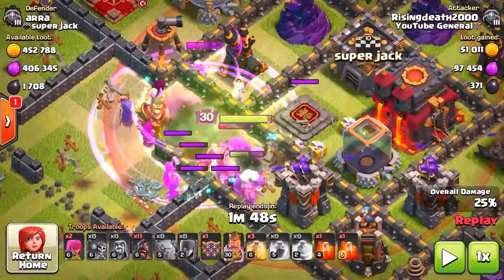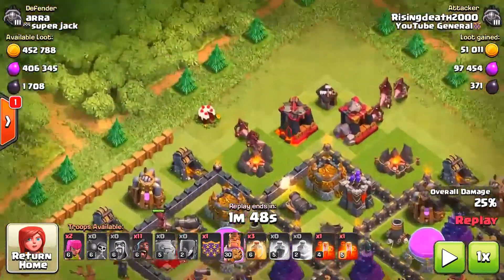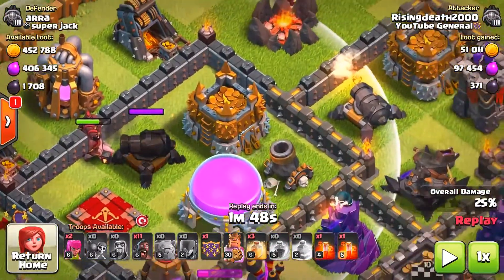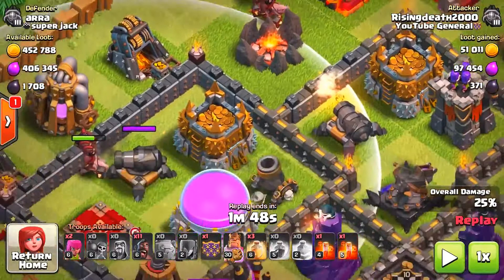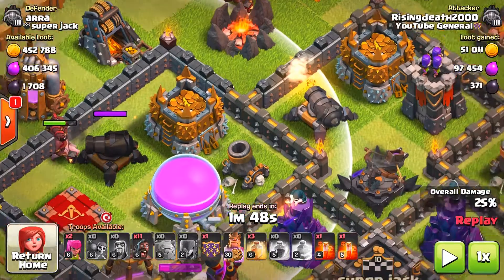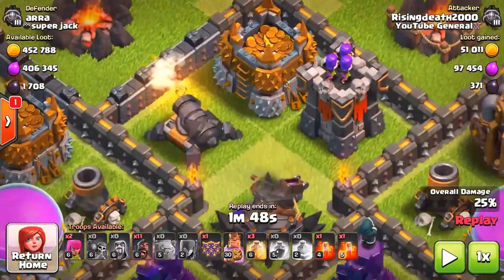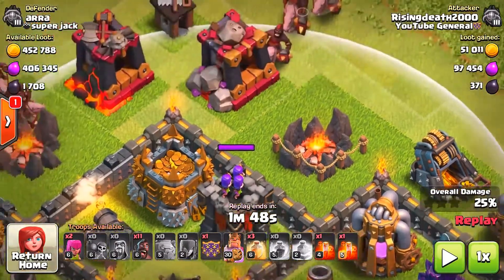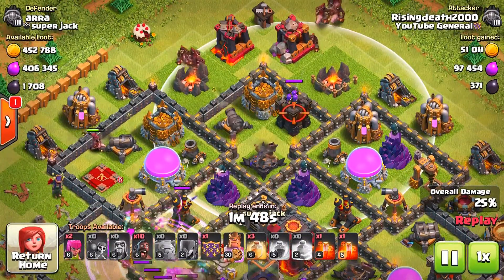I've got the jump spell for my units to go into the center of the base, the rage spell on top, and two poison spells if needed. Now I'm going to start deploying the hog riders in a circular motion. I started off with this cannon — I prefer dropping two or three hog riders per defense. Two or three hogs go on this cannon, it gets taken out, and those hogs continue on to the mortar and wizard tower. Your goal is to drop all hog riders in a circular motion.